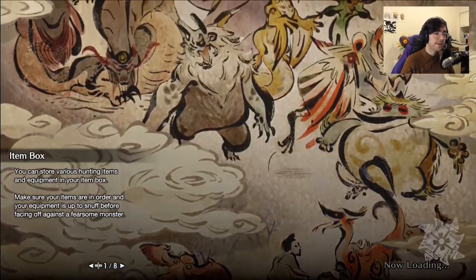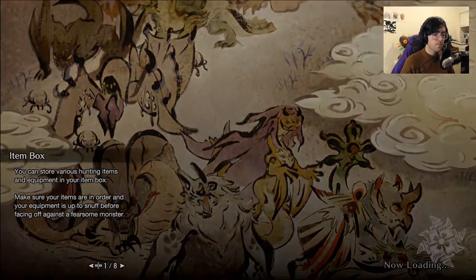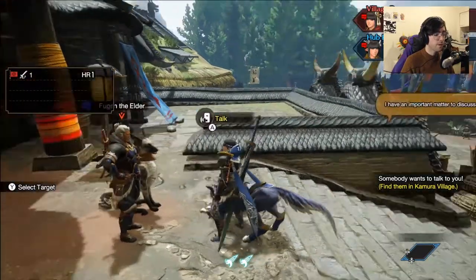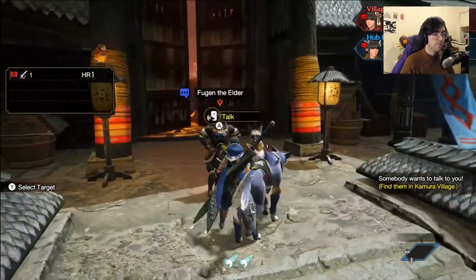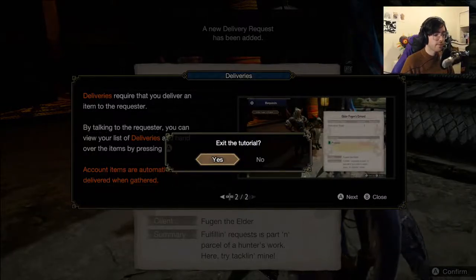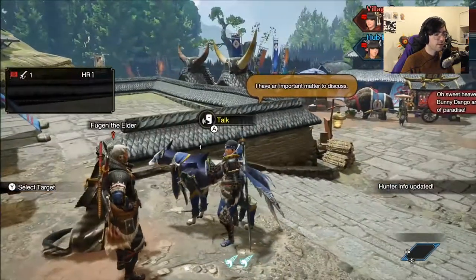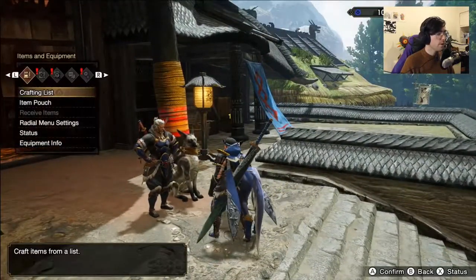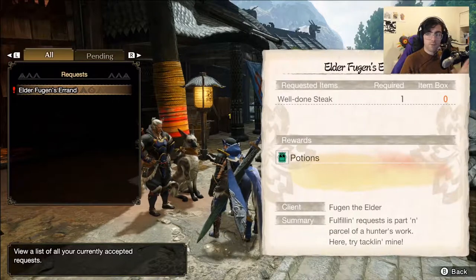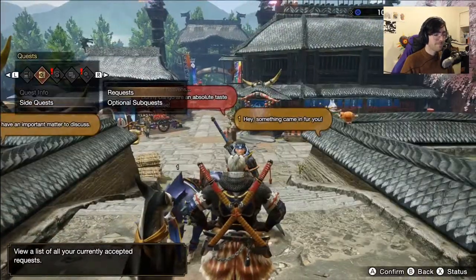We are about to be given a villager request by Fugen himself — the big chief. This is also a good time to educate you about the different speech bubbles that appear above people's heads. Blue means we get a villager request — they want us to do a task out in the field, or deliver something. Right now Fugen wants a well-done steak, the reward being some potions. If you want to keep track of those, come into this menu, down to side quests and requests. Monster Hunter might be one of the very few games in which you need to explain the pause menu — it can be a bit daunting.